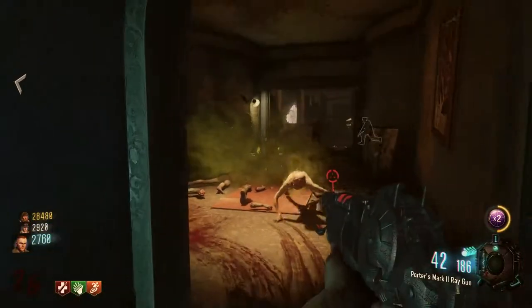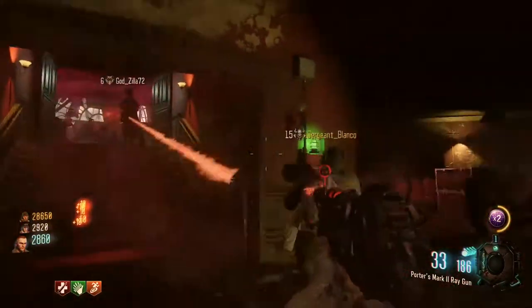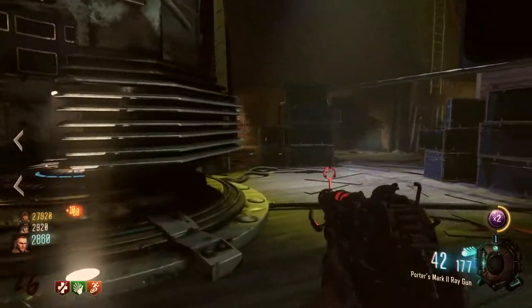You and your friends want to come down here and immediately turn on that trap — the trap that you just saw. That's going to kill all the zombies that are coming in through the front of the stage.